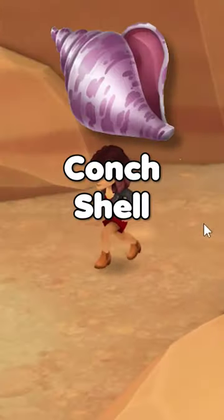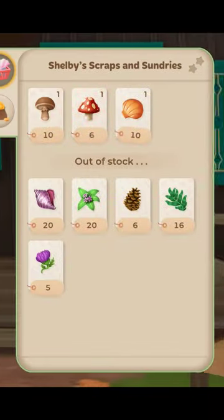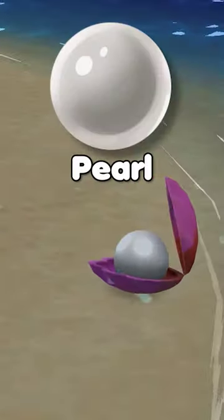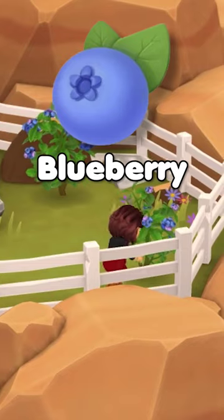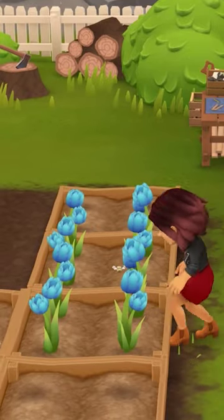Conch shells are probably the item that I am always running out of. You can buy some from Shelby at times, but not always. Pearl — good to save until you can buy them in bulk later. Blueberries — seriously, you are going to need a ton for blue dye unless you grow yourself a whole bunch of tulips.